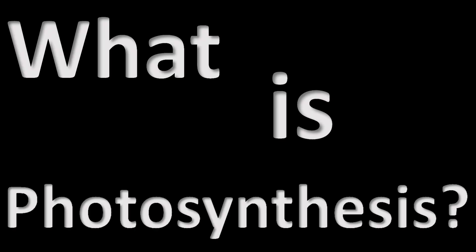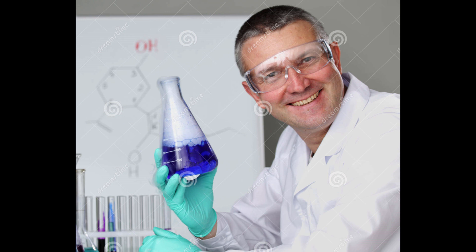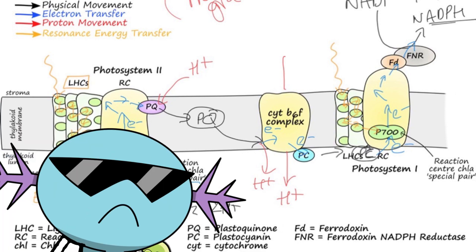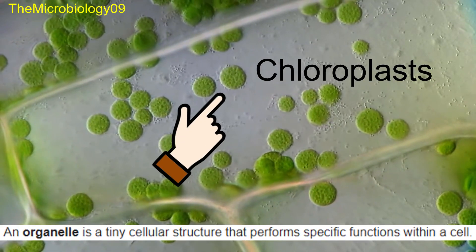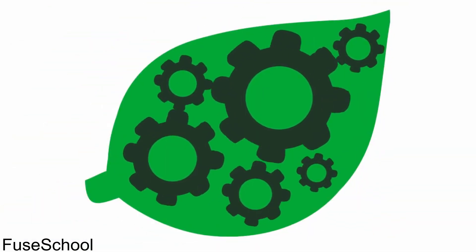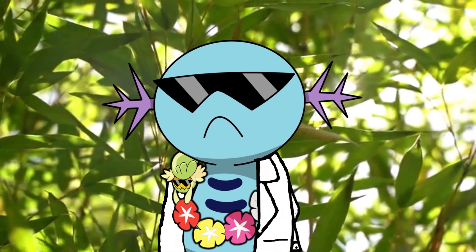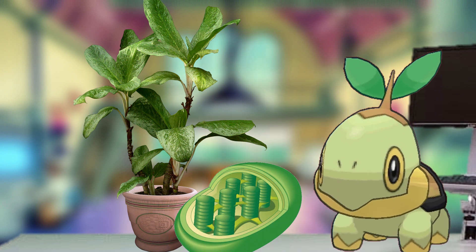What is photosynthesis? All we need to know right now is that plant cells have these organelles called chloroplasts, which contain the photosynthetic pigment chlorophyll. Chloroplasts are basically the cellular machinery that carries out photosynthesis, and their presence in vast quantities is what makes plants look green. That's basic primary school level stuff. So the question is: if only plants have chloroplasts, how do Pokémon photosynthesize?